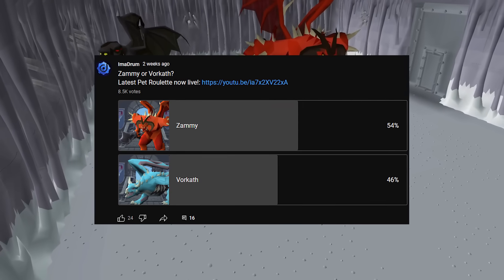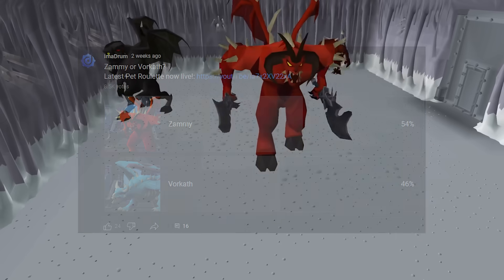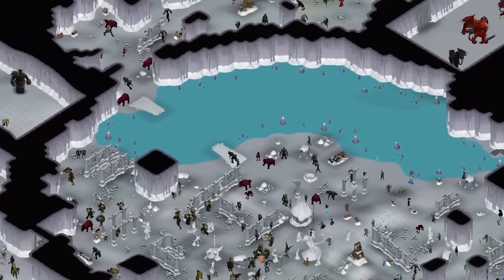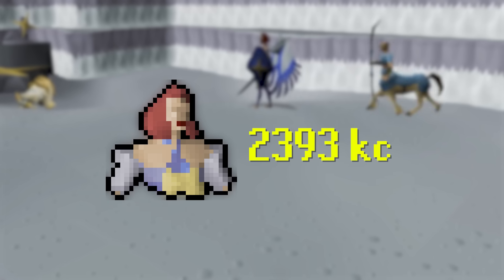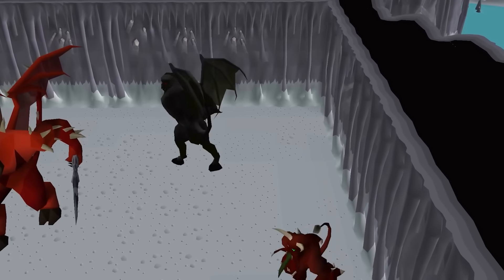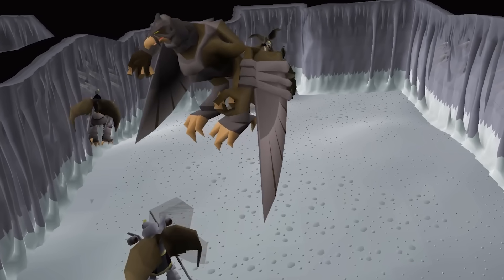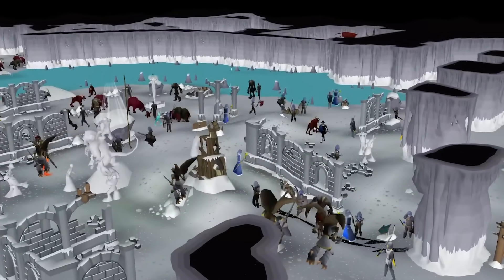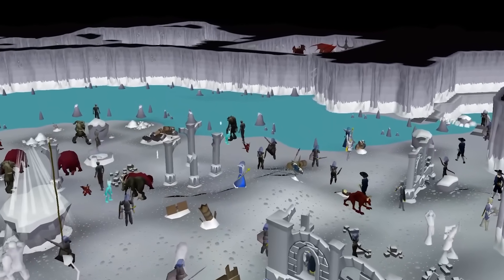So in the last episode, you all voted for me to go to Zammy after over 8,000 votes, beating out Vorkath. Zammy is one of the four original God Wars Dungeon bosses in the game, and up to now I've been able to get the Zilyana and Bandos pets at a very lucky 2393 KC and 1376 KC. This leaves me with two more God Wars bosses to get, not counting Nex for now. All of the bosses in God Wars Dungeon have a pet drop rate of 1 in 5,000, so hopefully we can be just as lucky at Zammy.